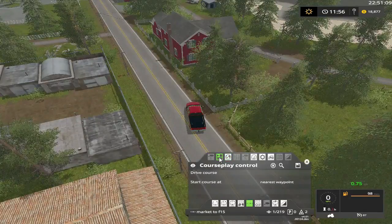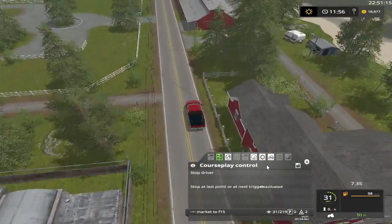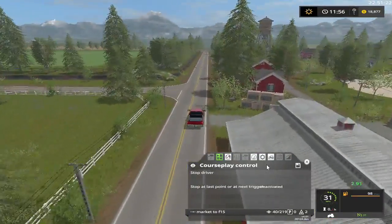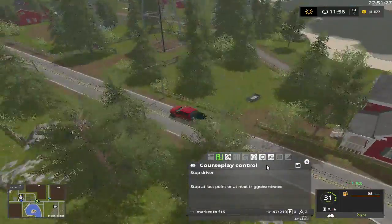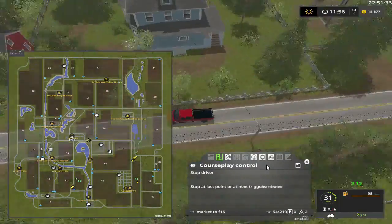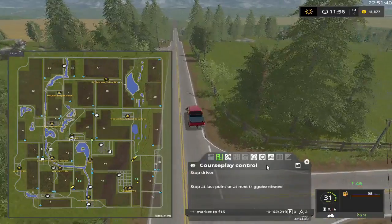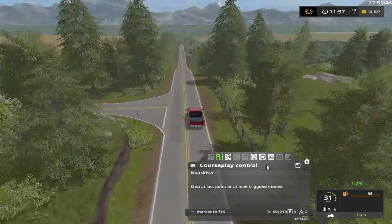Folks, we got a lot to do. We got to plant Field 12 and finish harvesting Field 15. Course play is driving folks. Now this truck goes faster than 31 — I don't know why it's at tractor speed.